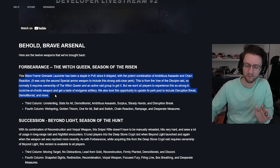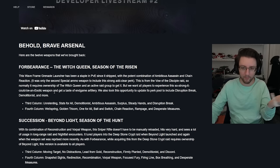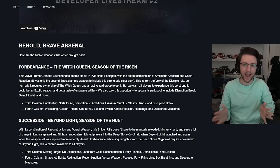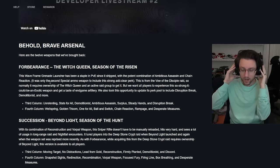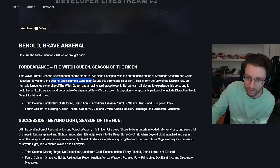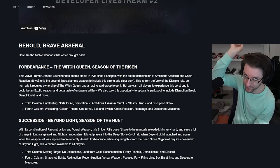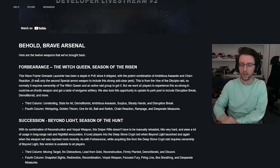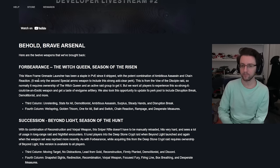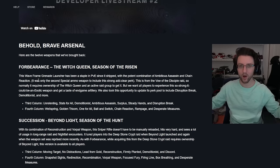Forbearance — it should be pretty obvious. It is one of the staple special weapons for add clear, and it has been since Vow of the Disciple when it came out a couple of years ago. It's one of the best specials in the game — only the second special ammo weapon to include the strong add clear perk in Chain Reaction, the first being Salvager's Salvo back in Season 13. If you haven't been able to make it into the raid, now you've got Forbearance coming to Onslaught.